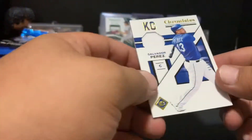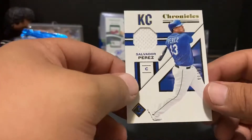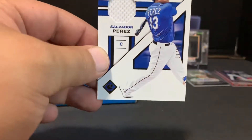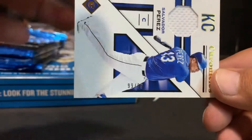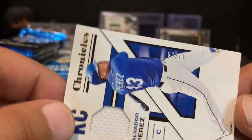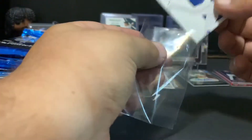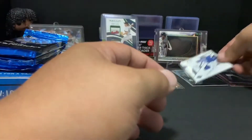Yeah, Salvador Perez — it's a Chronicles mem card for Kansas City Royals. Nice little swatch in there with some texture to it. Here's what I like about these cards: it's numbered 99 out of 99, but if you flip it you still have a 66 out of 66. So it's an eBay 1/1 in two ways — 66 out of 66 or 99 out of 99. We'll go 66 out of 66, sounds better!